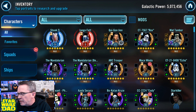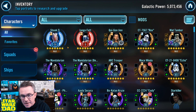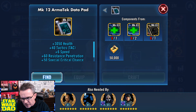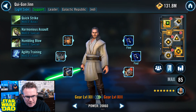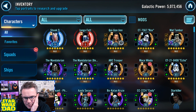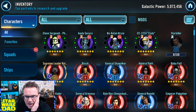I was at 4.8 million Galactic Power; right now I'm at 5 million 73,000 Galactic Power. Shaak Ti is almost done — she's at Relic 5 right now. Jango Fett hasn't moved. Qui-Gon got up to Gear 12 and I'm working on him. I've got some gear pieces that are really killing me — I need to start requesting them every day because I'm always behind on that piece. Mace is at Gear 12.